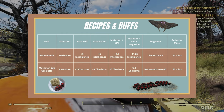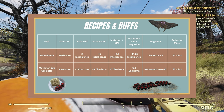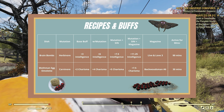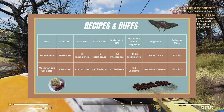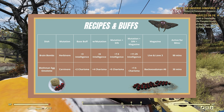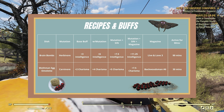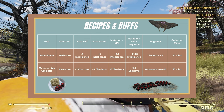I'm going to put up a recipe and buffs on screen. The dishes that you make: Brain Bombs are for herbivores, and Mothman omelette is for carnivore. Brain Bombs give plus three intelligence, Mothman eggs give plus two charisma. With the mutation, you get plus six intelligence for Brain Bombs, and plus four charisma for the Mothman omelette.